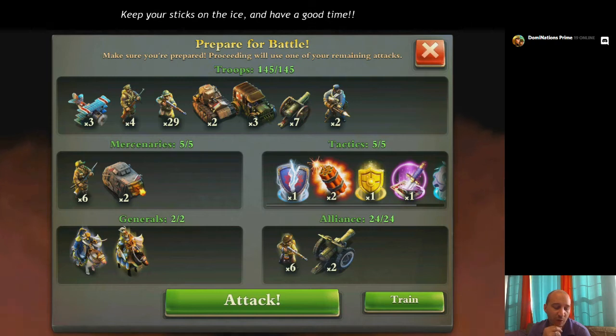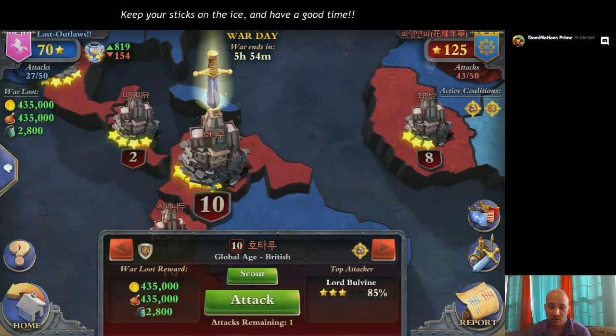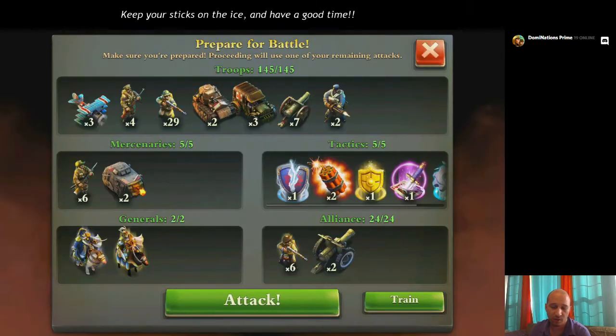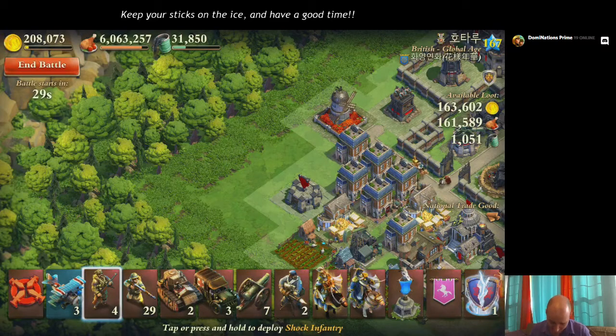Generals — like I said, we're going with Napoleon and Alexander. Alexander is the 2nd highest hit points for a Malay general. Alliance troops: I've got 2 howitzers and 6 little Black Watch. Without further ado, let's see how we do. Please enjoy the top of my head while we attack.